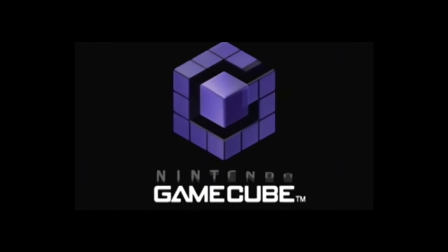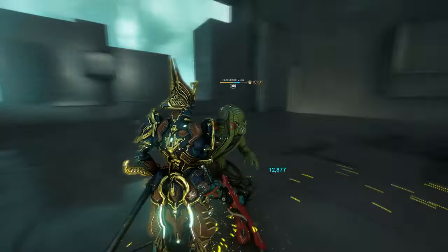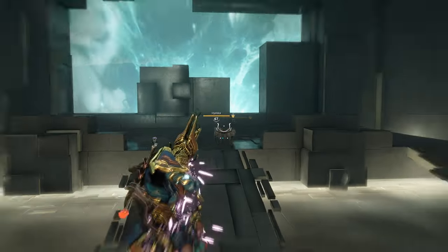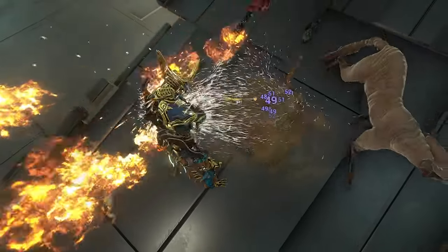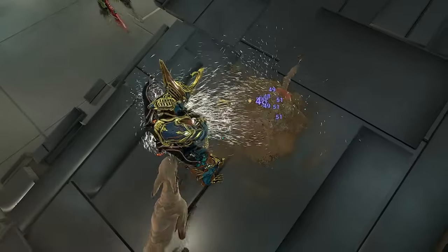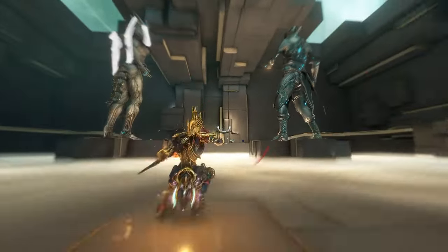On to Devour — Neros' second ability. Tap it to trap an enemy in sand and devour them for health. It also does true damage like Pocket Sand, but ramps up over time. Hold the button to pull enemies in instead of just trapping them, though there's a range limit so you'll want range mods. Once the enemy dies it creates a sand shadow. Not a bad ability — arguably Neros' best or second best.